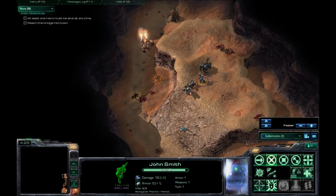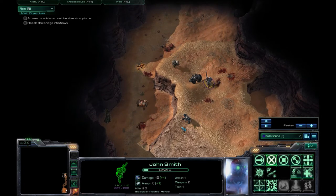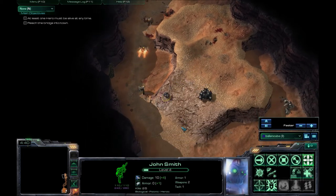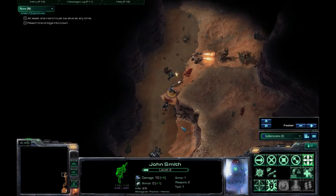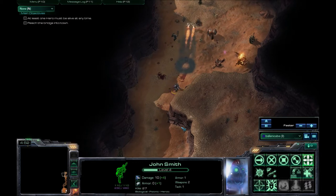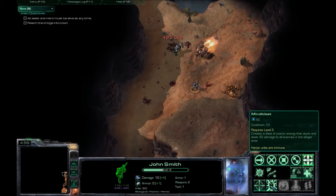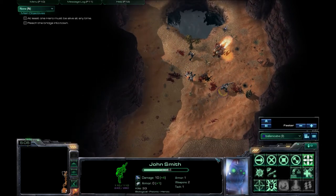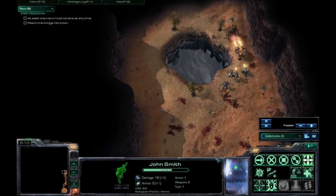It gets a lot of things right with RPGs and hero maps that a lot of other games and maps simply don't get. Number one, it's incredibly user-friendly. Having it limited to just 5, or in some cases 3, abilities really lets you focus on what each one is designed for, so it's really easy to pick up and play. I now have learned the Mind Blast ability, and that's my first AoE — area of effect — damage spell, for those of you not used to MMORPGs like World of Warcraft.